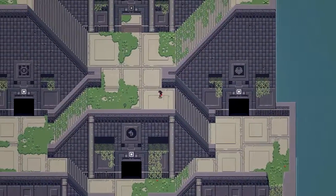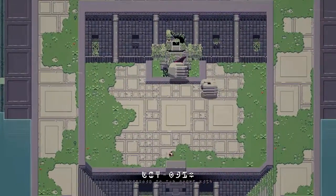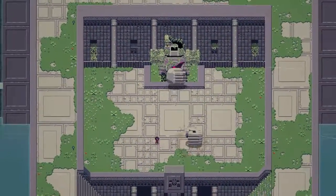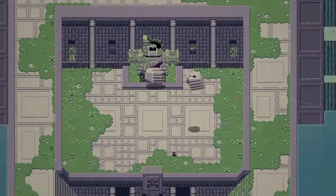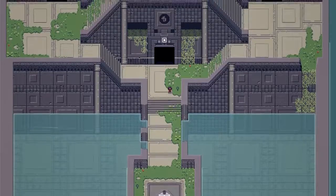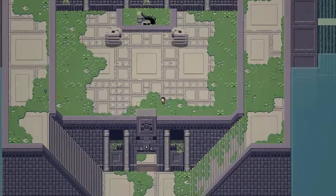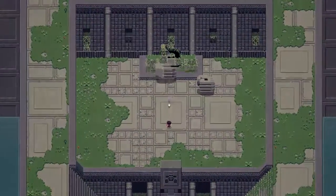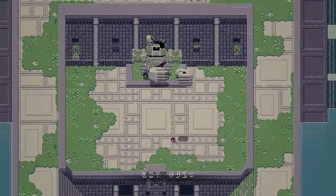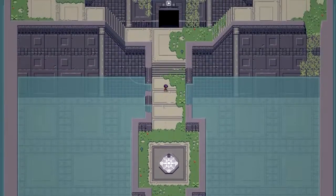Eventually it'll get to the point where titans are taking so long that the walk-backs to the fight will be cut out, because there are a couple of fights in this game where it just gets to be too much. With this boss specifically — in this game, ties go to the runner. If you and the boss die at essentially the same time, you win, you'll get the kill. I walked into his fist and it killed me.